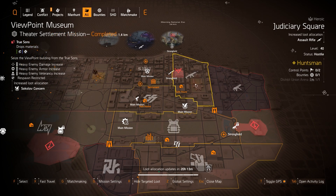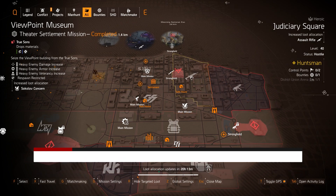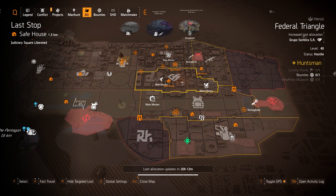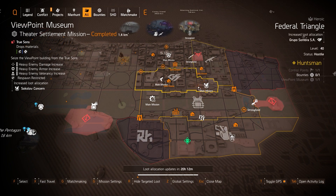Assault rifles at Judiciary Square — you can get the exotic Chameleon, the Mechanical Animal with Future Perfection, the Burnout named FAMAS, and the Maniac named Military AKM. Top-tier ARs are the Military AKM, FAMAS, G36, Police M4 Carbine, and P416 variants. Brand sets: Grupo Sombra for one-piece DPS builds or two-piece explosive skill damage builds, and Sokolov of Concern if you're running an SMG — it's worth replacing Providence Defense for on an SMG DPS build.